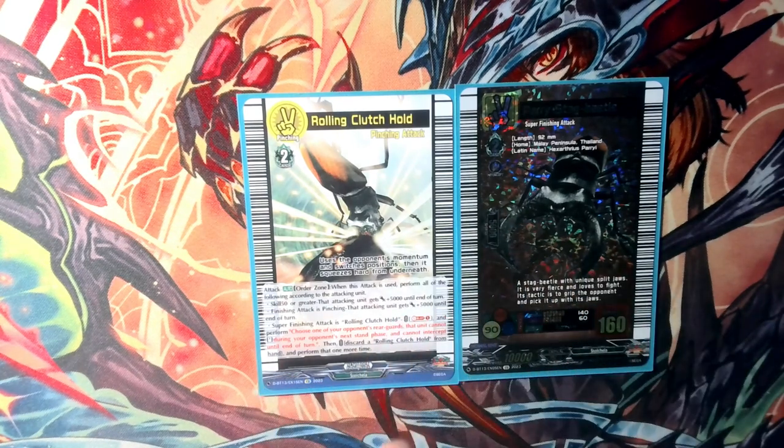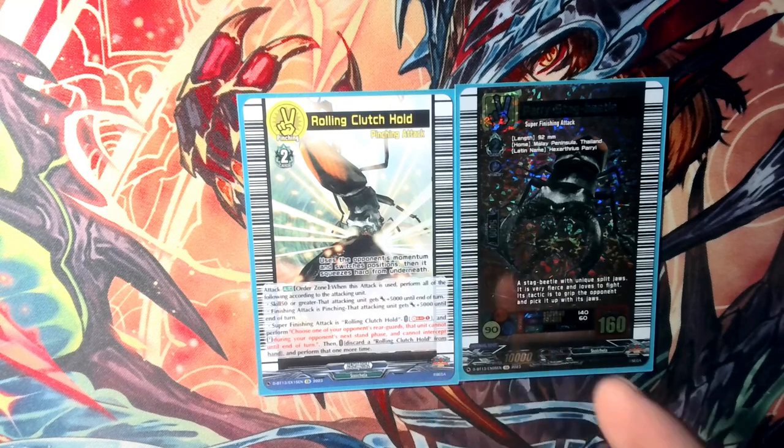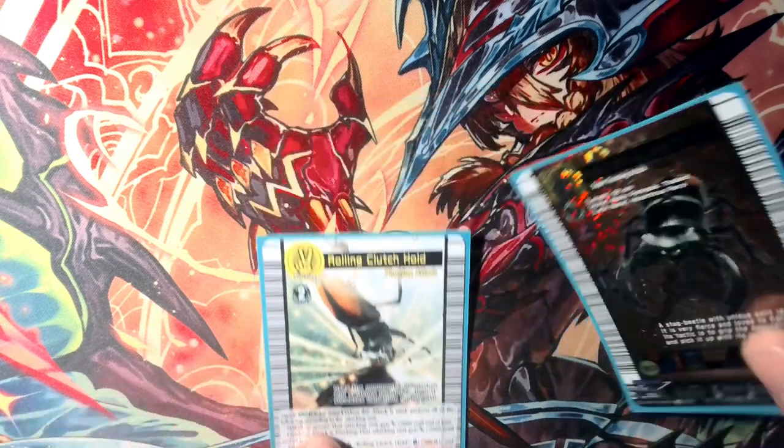The first effect is shared, and then for the last one: the Super Finish attack is Rolling Clutch Hold, which is in the same spot. You perform Soul Blast 1, then choose one of your opponent's rearguards. That unit cannot stand during your opponent's next stand phase and cannot intercept until end of turn. Then you can discard a copy of itself and do that effect one more time. That's why that effect is not too great, but we'll talk about that more in the deck profile.